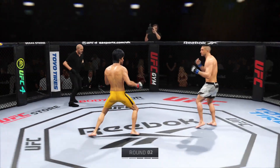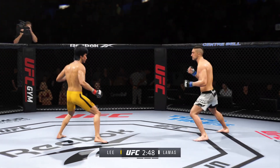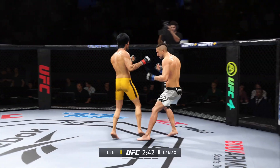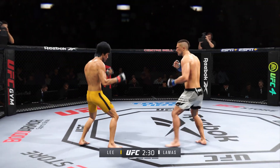Here we are, early round two. Big, powerful punch lands. Now he gets back to range. Llamas gets touched by that kick right to the body there. Nicely done by the opponent.